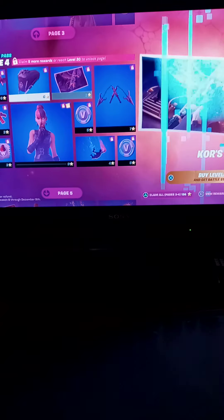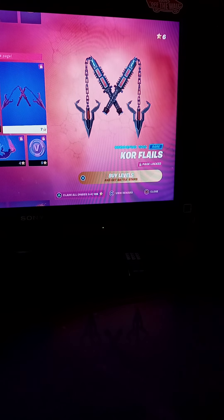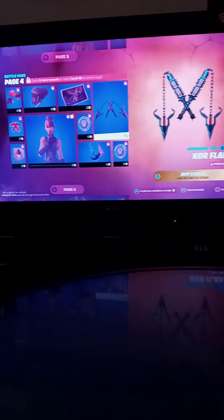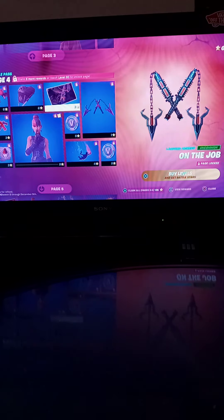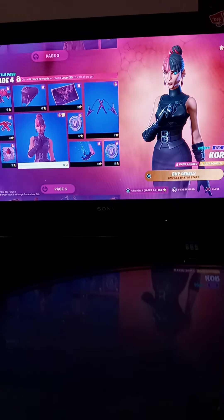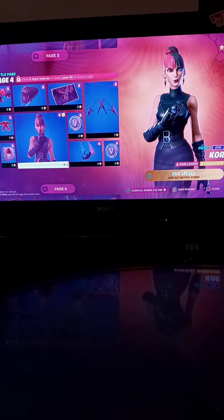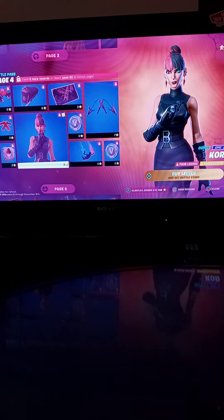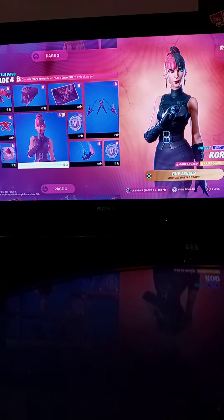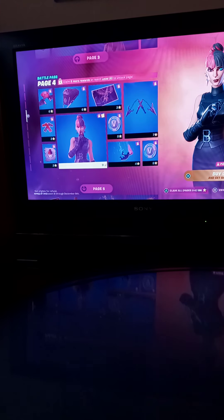Now we got page four. First we got Ker's pickaxe — I never got this pickaxe because I'm not leveling on page four, but I think it's gonna be really cool so I'm gonna rate it a 6 out of 10. Now we got the Ker skin — it's kind of like the Chapter 3 Season 4 She-Hulk skin. I don't know exactly what it was called, but yeah, this is my favorite outfit for Ker, so that's a 10 out of 10.